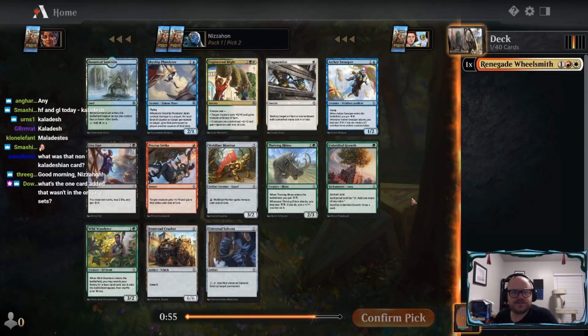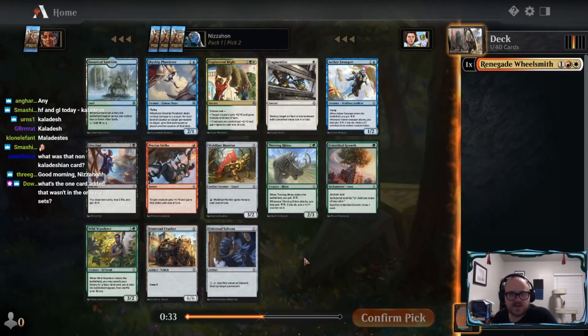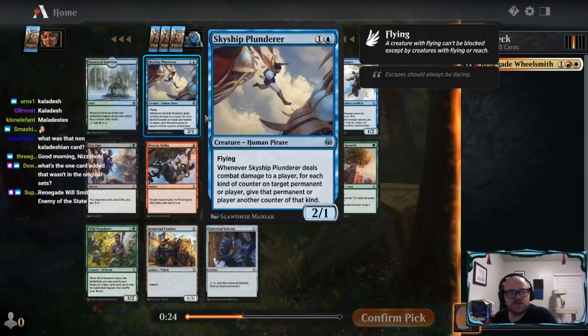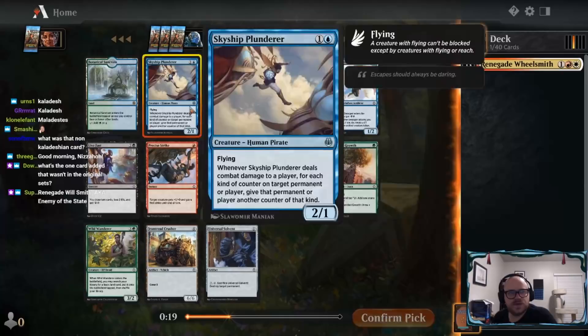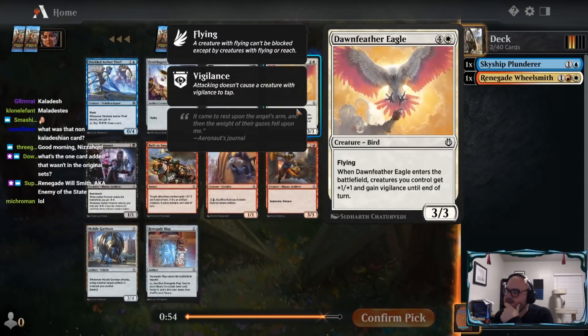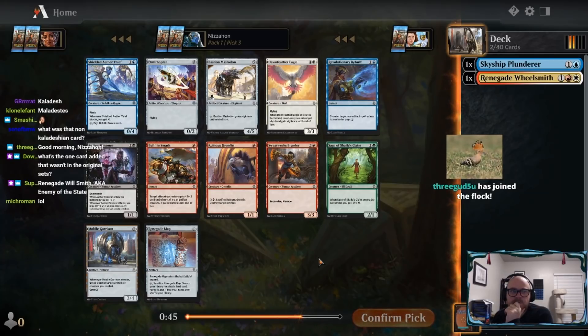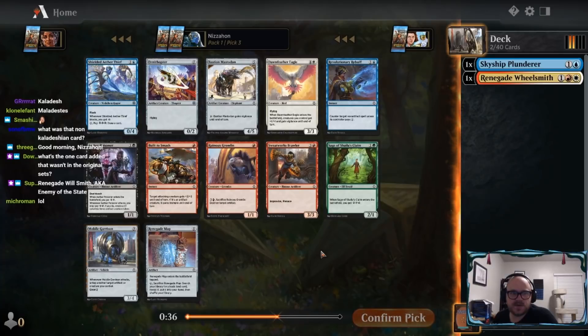Both Aetherswooper and Skyship Plunderer are nice little two-drops that fly. There's not really any good red or white cards in this pack, and we don't have a good vehicle either. The Crusher is okay but not so good. Wheelsmith can crew it, which is nice. I think we probably take either a Swooper or a Plunderer - let me go with the Plunderer here. Dawnfeather Eagle was really nice last time around, and I'm sure it's pretty good here as well, especially in an aggressive deck. Aether Poisoner is pretty good - almost all of this Aether cycle is good, but we'll take the Eagle here.